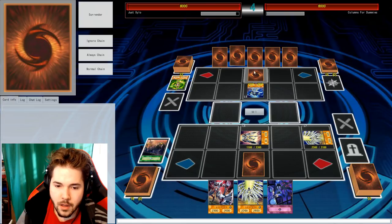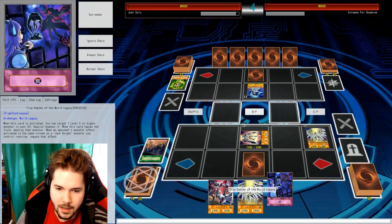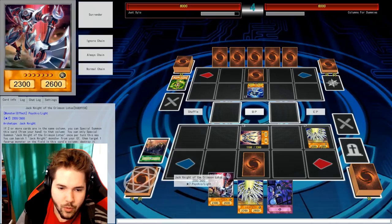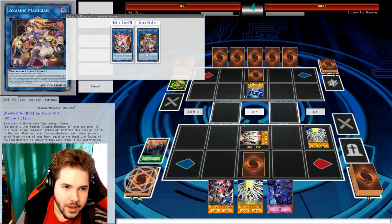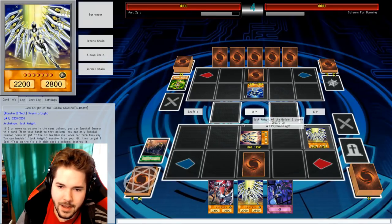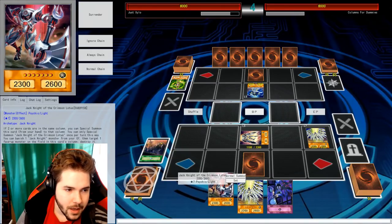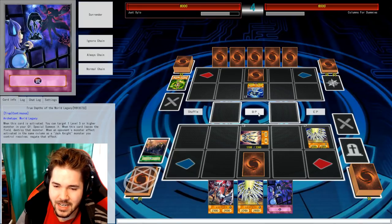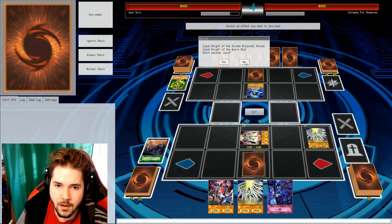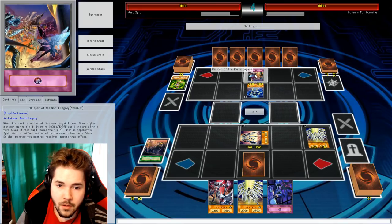You can discard Jackknights in your hand to draw more cards to potentially set up your field a bit more. I have a trap card that I could put down, but you don't have anything I'd be able to help with, so I'm just going to be patient right now. I could bring out some of my link cards, but I think I just like this Jackknight of Golden Blossom right now.